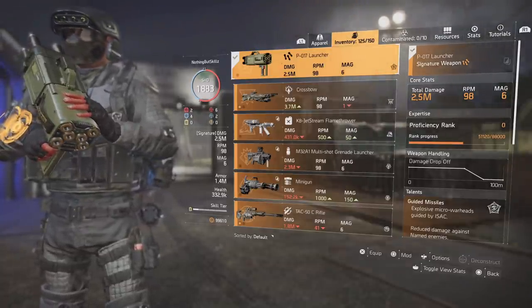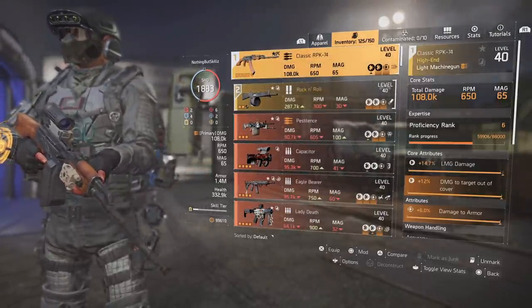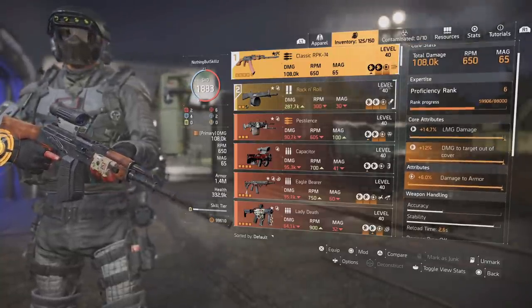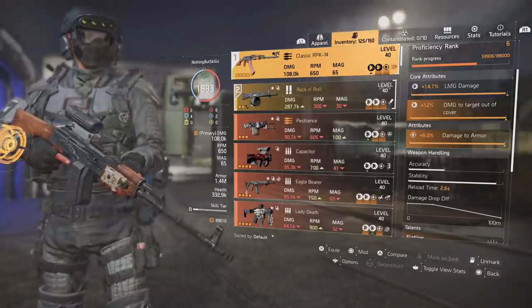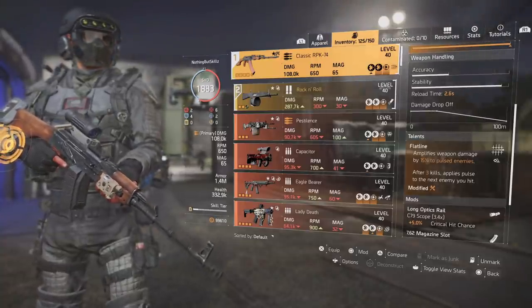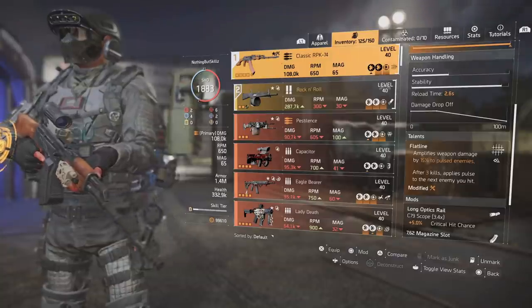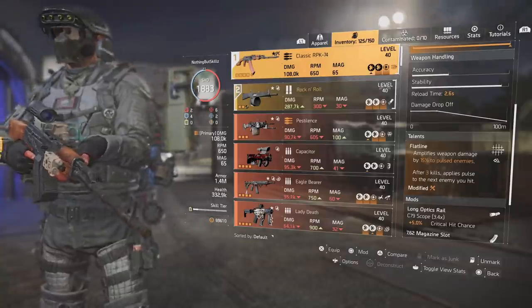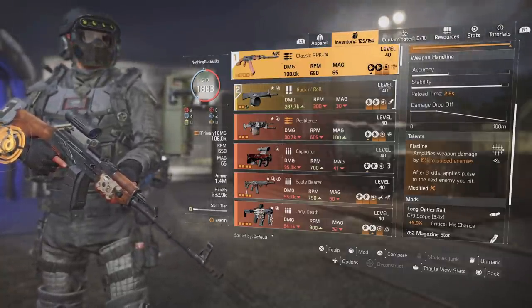The weapon I'm using is the Classic RPK-74. It has 108,000 total damage, 650 RPM with a 65-round mag, LMG damage, damage to targets out of cover, and damage to armor — everything you'd want on an LMG. I put the new talent called Flatline on it, which amplifies weapon damage by 15% to pulsed enemies. After killing three enemies it applies pulse to the next enemy you hit, but with the Link Laser Pointer every enemy we aim at is always pulsed, so we always get that 15% amplified damage.